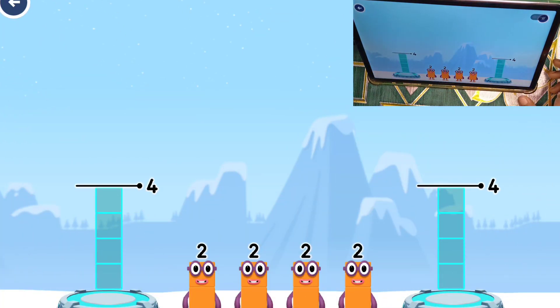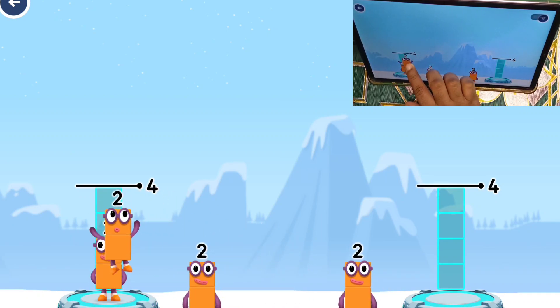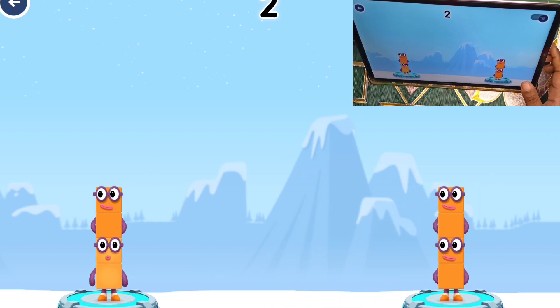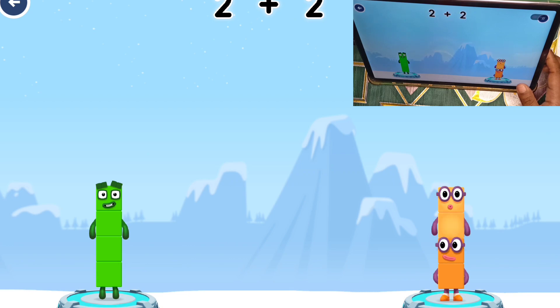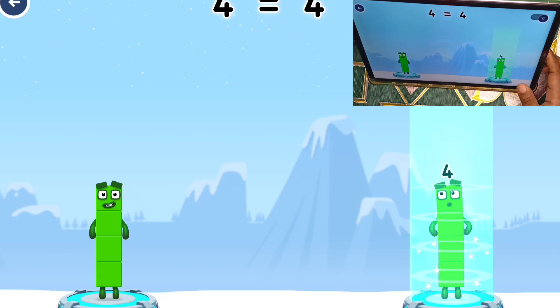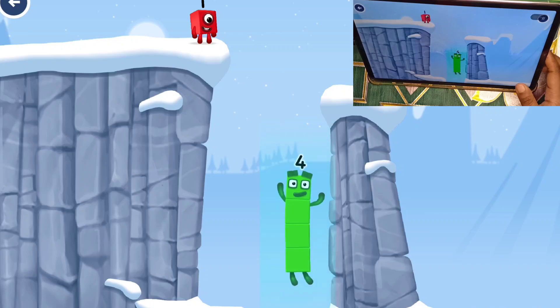Share the number blocks evenly to make two groups of four. Two, two, two — you got it! Two plus two equals four! Four equals four! I am four! Have we met the four? Good job!